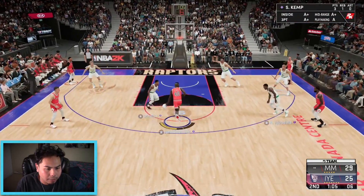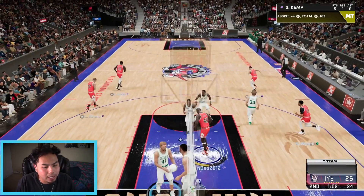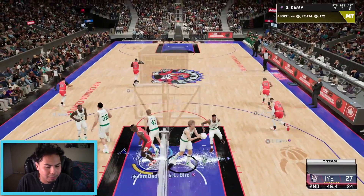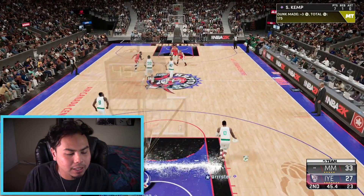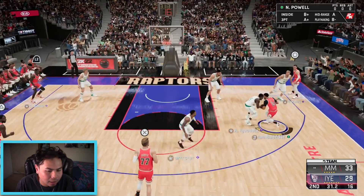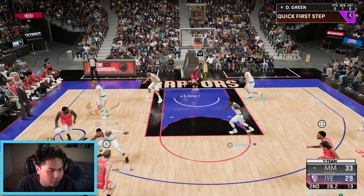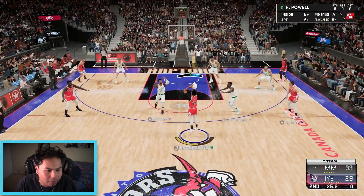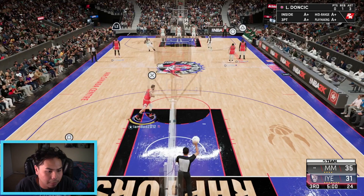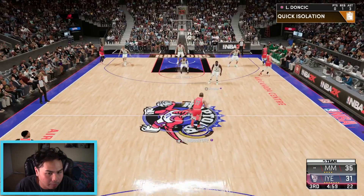Shawn Kemp gets a dunk — gotta be more aggressive going to the basket. Look at that pass by Luka to Kemp — seven points already for Kemp. There's a steal, 2K come on, but we're still up. Draymond wide open for three, swing it — Tyler Herro open in the corner — Norman Powell for three, I don't know why I shot that, that's an emerald card. We're up four going into halftime.